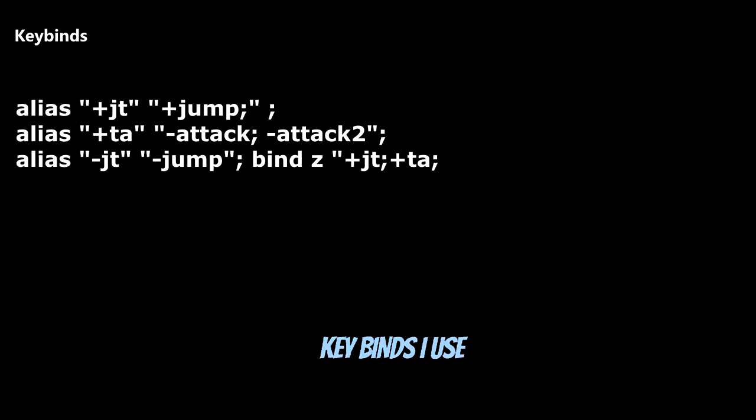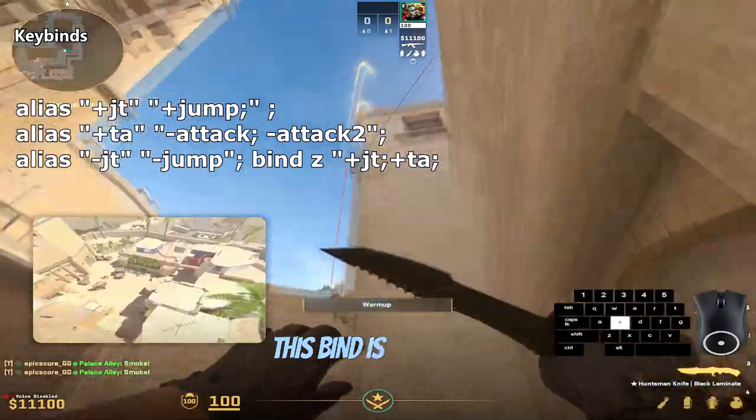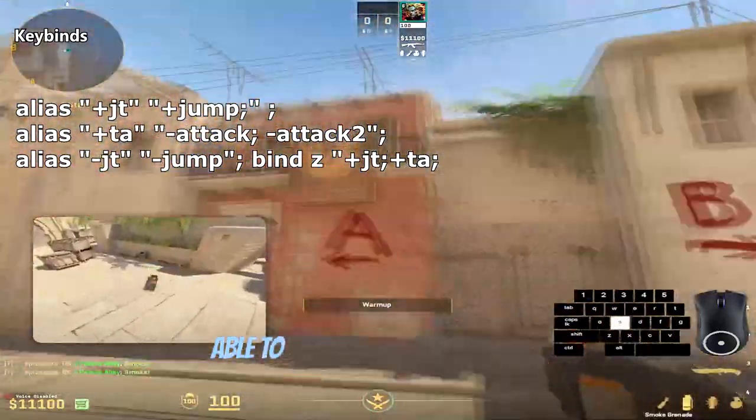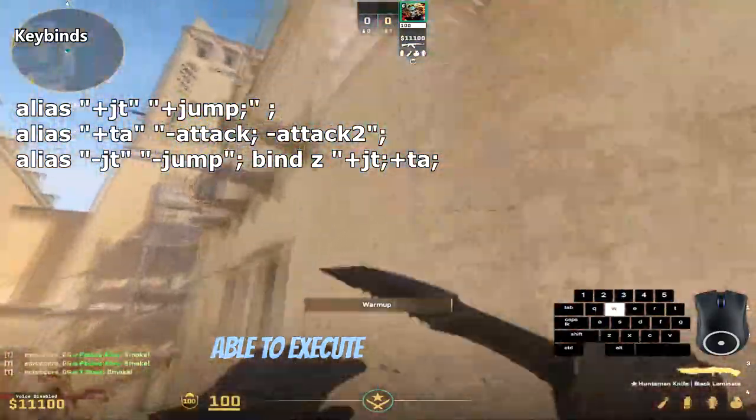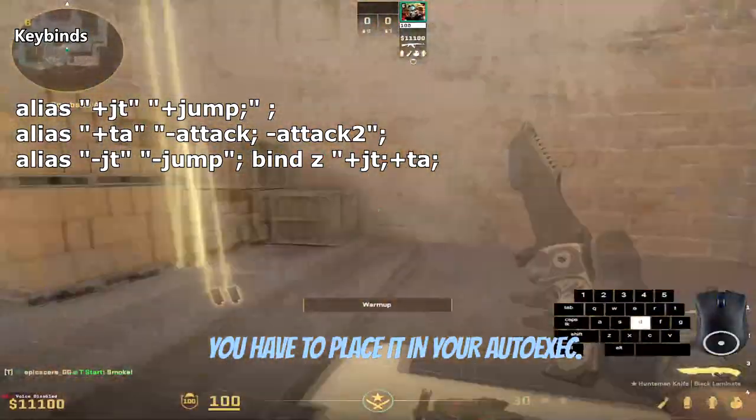Key binds I use. I bind Z to jump throw. This bind is needed to be able to execute good utility stacks. You have to place it in your autoexec.